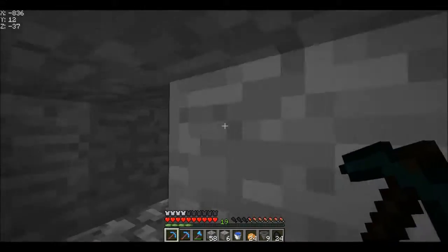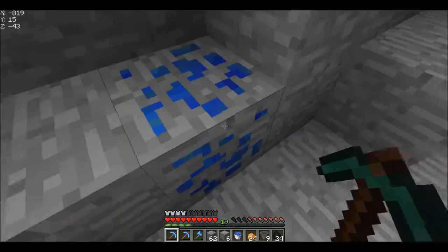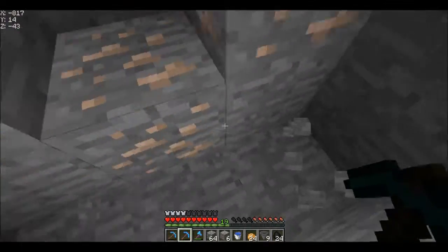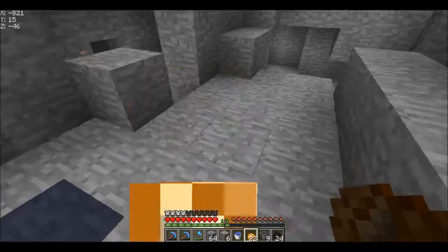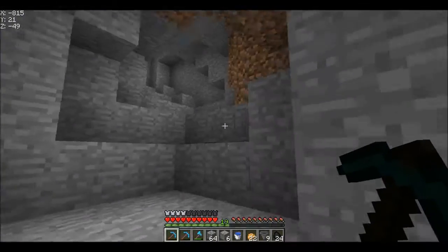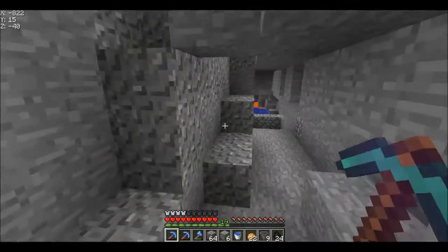The only reason I would ever place torches anywhere is to stop mobs from spawning. In that case, I'll turn off the x-ray mod's light-up feature, which is fine, but in caves like this it gets a bit difficult to see. I think I might keep the lighted-up feature on for darker places, because the only reason I would put torches anywhere is to stop mobs from spawning, and since I can see just fine but you guys can't, it might be a handy solution to an actual problem.